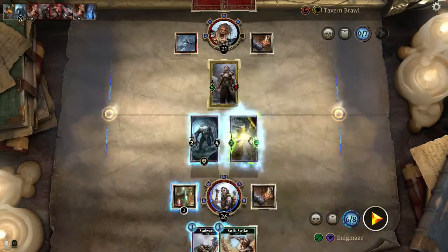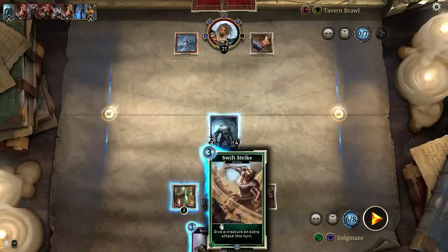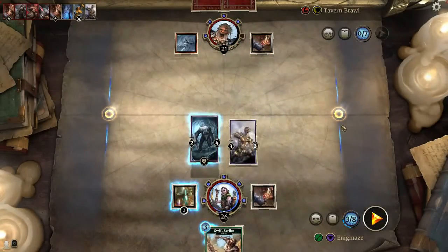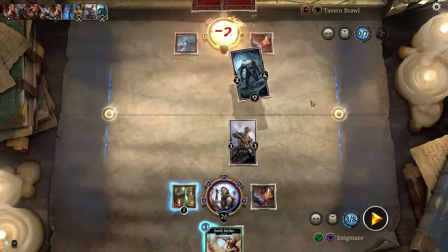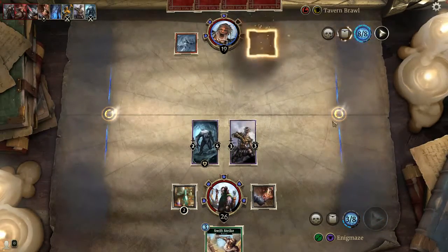I'm going to give her lethal — that way we can just say see ya later and not let her mess up anything. Then we'll play this guy. No, it didn't work. Oh well — then we'll attack. Boom! Slow and steady wins the race. We still have two elixirs in our new teams.